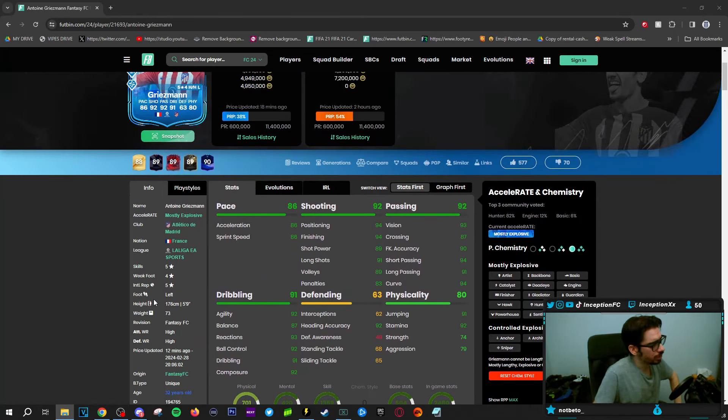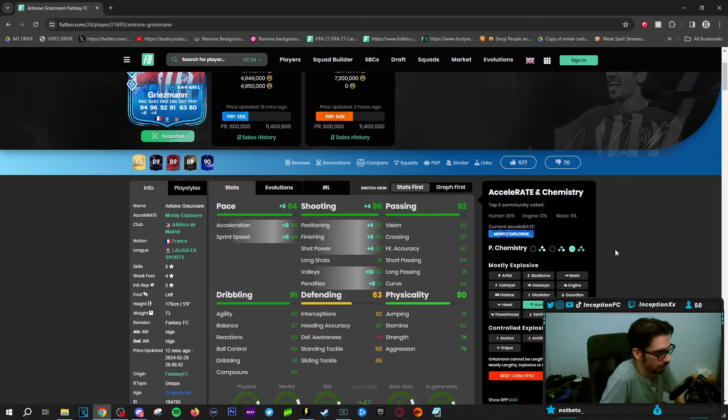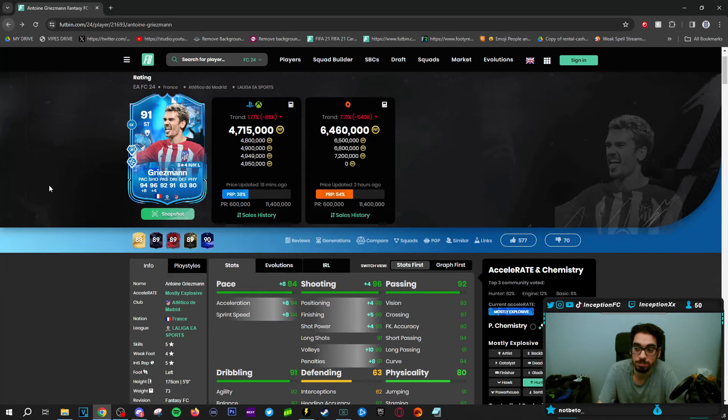As you guys know, Griezmann is a fan favorite because this card normally has really good attacking AI. The build-up play with him is generally really, really nice to work with. This card looks kind of crazy because they gave him two incredible playstyle pluses. Technical Plus is a really big one, and he also has Finesse Shot Plus. His finesse shots, as you guys know from just the player of the month card, were great — even though that was an expensive and very overpriced SBC. But you know he takes really good finesse shots, so very curious to see what it's going to be like on this card.